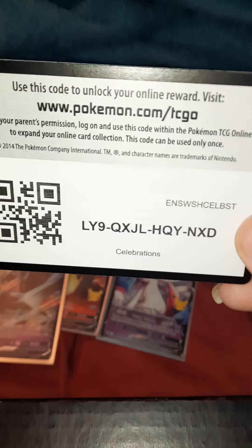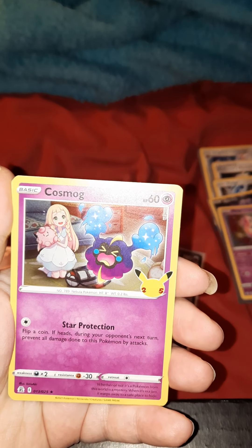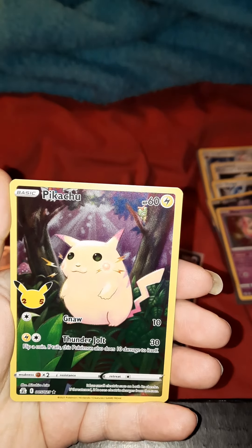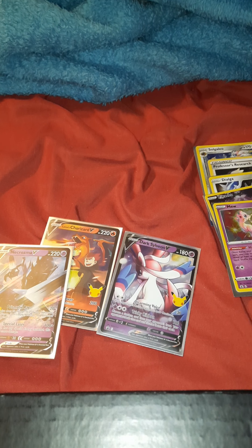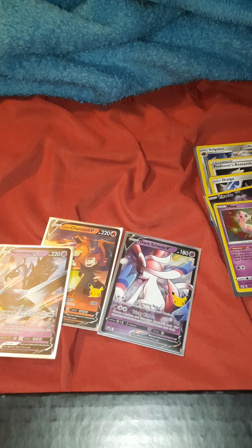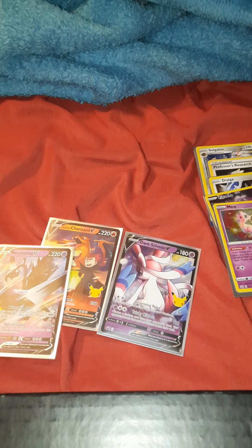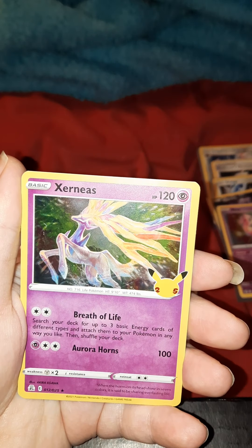Here is the code card. Palkia, which we have. Cosmog. We don't have a Groudon. And we do have the Pikachu. So now I think I'm officially halfway. I know that there's 25 cards in the subset and then 25 cards in the regular set. Zekram we do have. Yveltal we have. Xerneas we have. And Lunala we have.